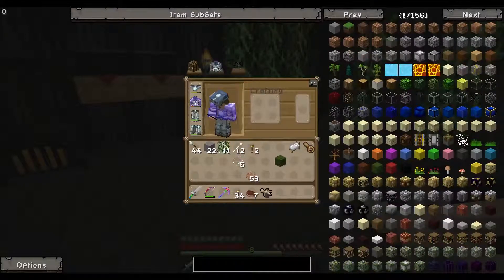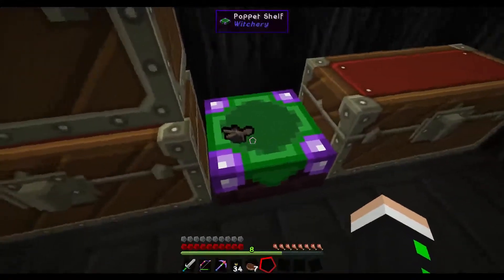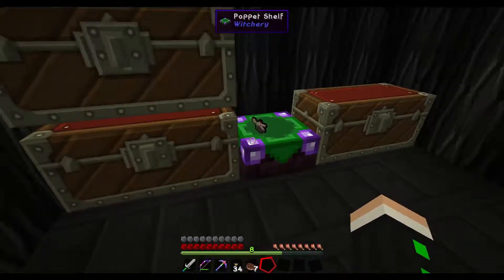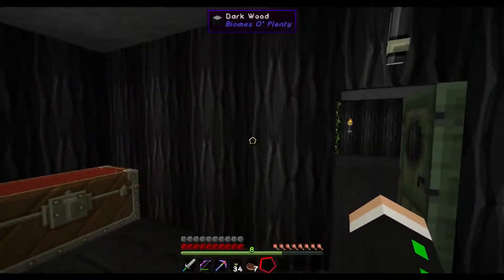Let me just read it: 'Your Protection Poppet will redirect deadly falling damage from the bound player or creature to the poppet, destroying it in the process. For this effect to occur, a poppet must either remain on the protected being or be stored on the poppet shelf.' So we'll just put that in there. Once you fall, it will actually be destroyed and you'll have to make another one. I actually thought it would stay after the first protection, but I guess it doesn't.